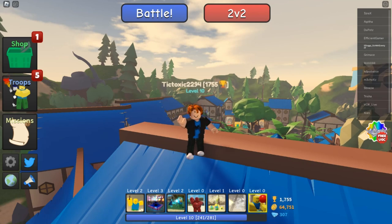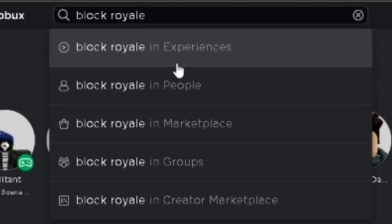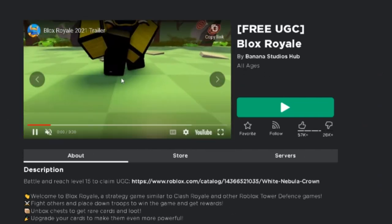Do you want to get new free items? Watch the whole video. Before we start, can you like and subscribe? In the next three seconds, let's go — search for Blocks Royale game. This game has new free UTC items. The sub item has only 10,000 copies, so make sure to hurry and get it.